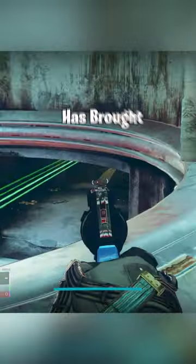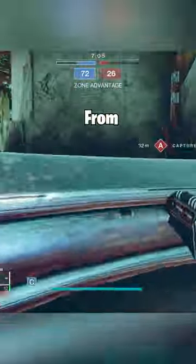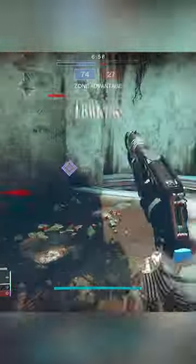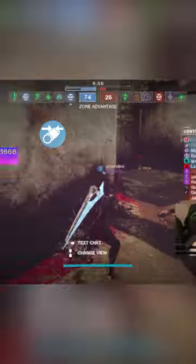Imperial Decree is back. Bungie has brought back the aggressive frame shotgun from Season of the Opulence, and this time they have made it craftable. The perks you are looking for on the shotgun are Full Choke or Corkscrew Rifling paired with Assault Mag or Accurized Rounds, then Slideshot and Opening Shot.